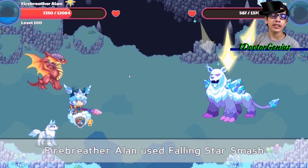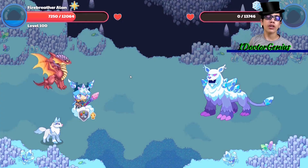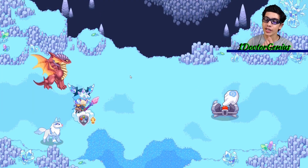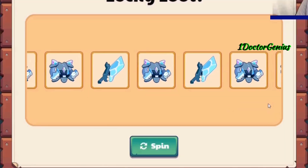Mr. Glacius, you have been punished to death for attacking one Dr. Genius. You have been punished, and you're gone now — yay! We won the battle! Looks like Mr. Hatman did it for us. Let's open our lucky loot chest and see what we get.